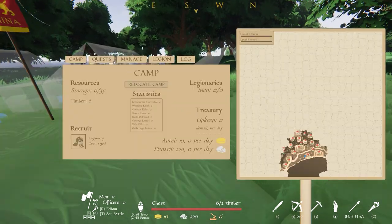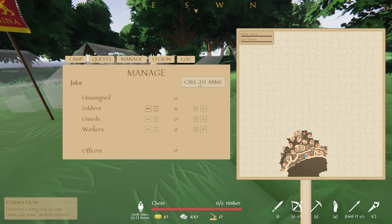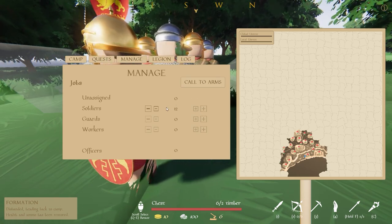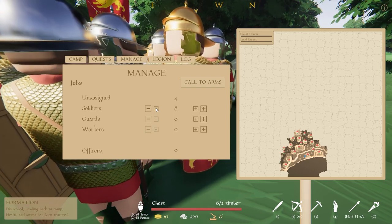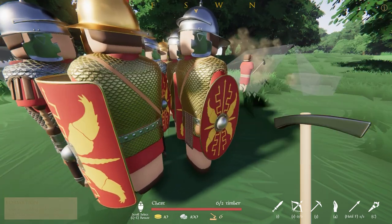Now let's disband our troops so we can assign them to different roles. We do this by pressing Tab to open the menu again and choosing Disband. Now we can use the same menu to assign units to various positions. Let's set 4 of them to the worker job. You can see who's who by their attire — workers will look much less armored than their soldier counterparts.